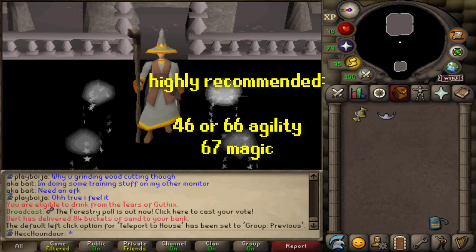Ideally, you'll also want to have 46 or 66 agility for the agility shortcuts, and 67 magic for NPC contact to quickly repair your essence pouches when they degrade.